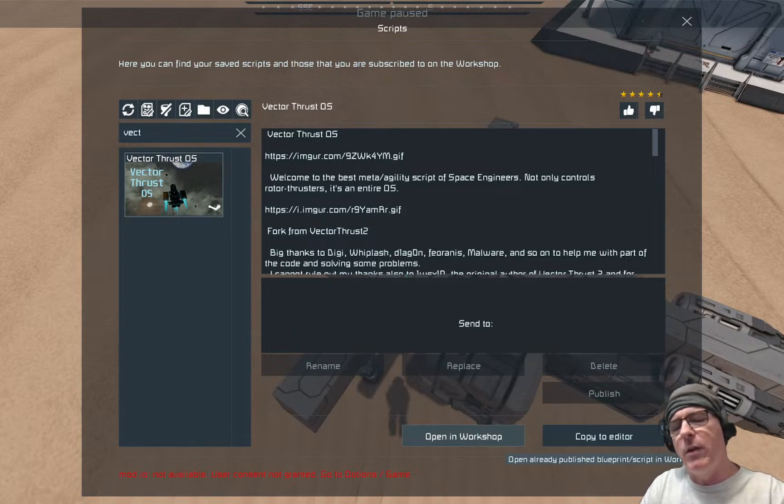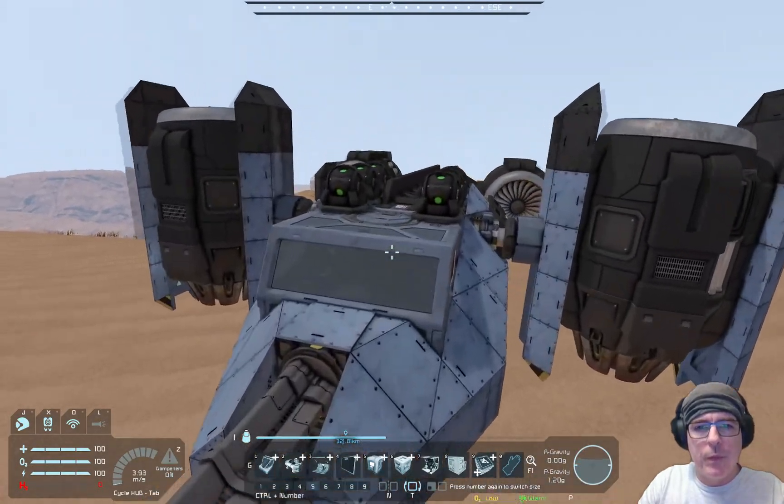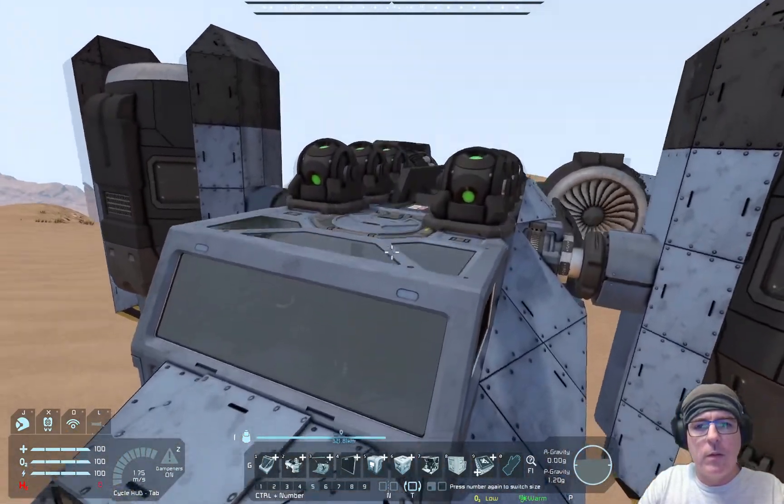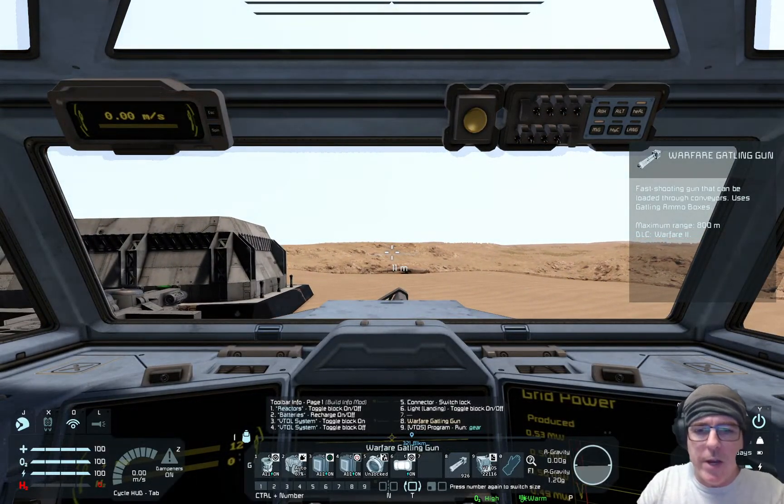The command is basically to toggle the power level — think of it as the throttle. That's how I label it on the hotbar. You can see on position nine down there.